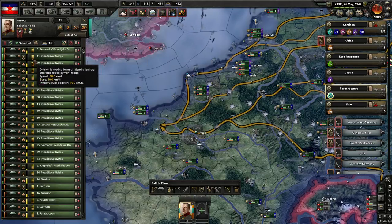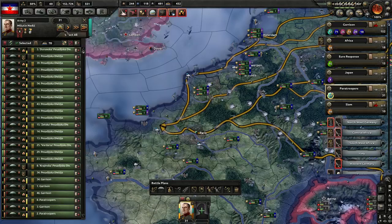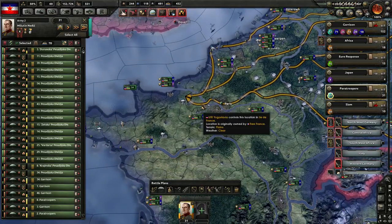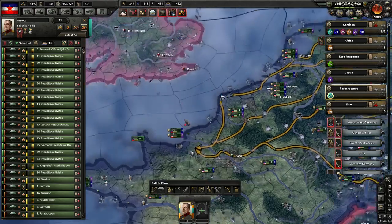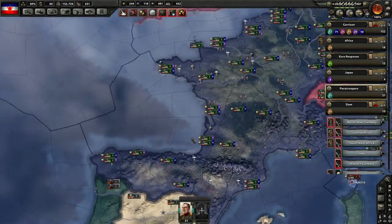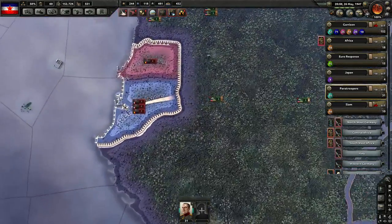We might be tempted to encourage these guys to exercise to stop them from being green, but we're going to want them to go as quickly as possible - get here, regain their org. We're just going to dump them in the south of England. We're on a clock now. Nukes have been used. Can't stop now - this is a nuke country.